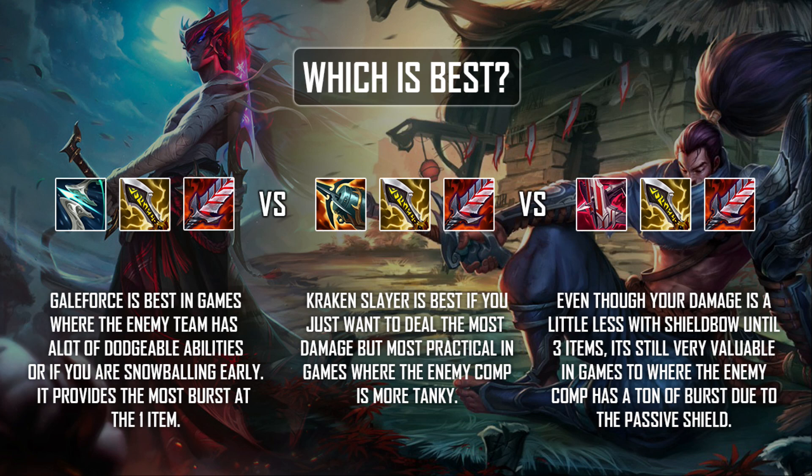Kraken Slayer is best if you just want to deal the most damage, but that's not practical in a lot of scenarios — if you're dead before you can get that damage off, having the higher damage option doesn't matter. It's best when you're up against a very tanky enemy composition. For Immortal Shield Bow, if you only looked at its damage output you'd think it's garbage and you should always go Galeforce or Kraken Slayer, but that's just not the case. The value from the shield passive along with the lifesteal allows you to stay alive so much longer, giving you way more survivability. When playing Yasuo and Yone, who are diving the back line and playing super aggro, those defensive stats are very important. In situations where the enemy comp is very burst-heavy with point-and-click damage that isn't easily dodgeable, Shield Bow is going to be the most valuable.